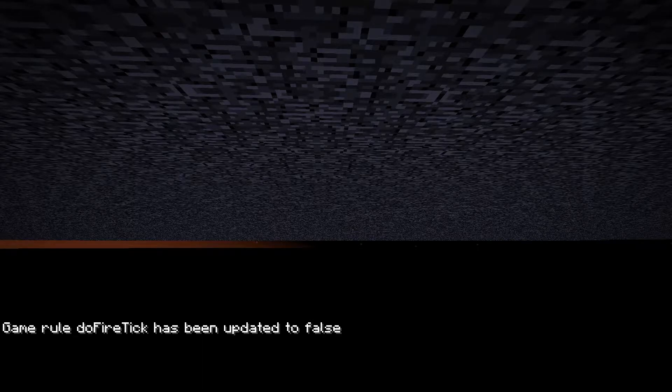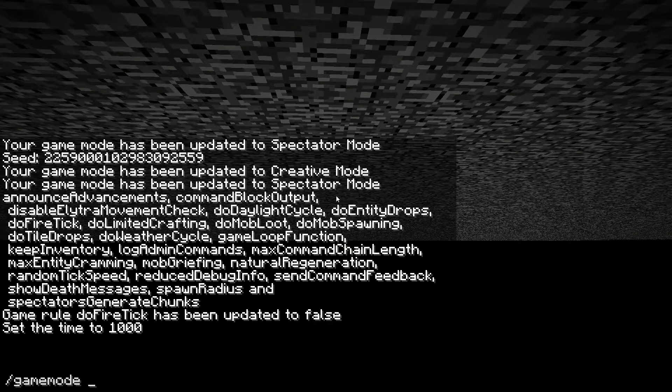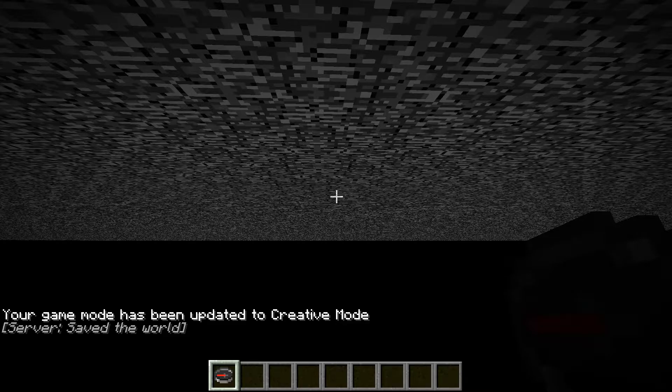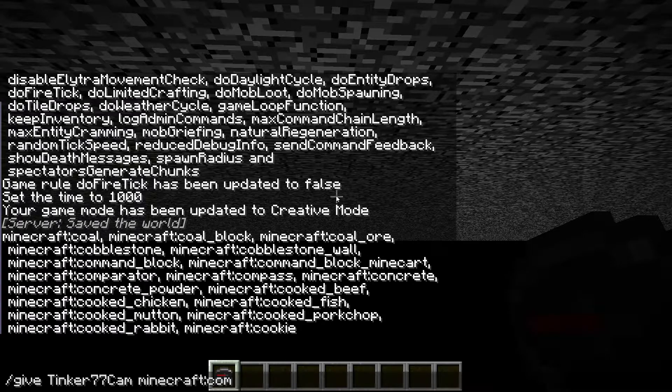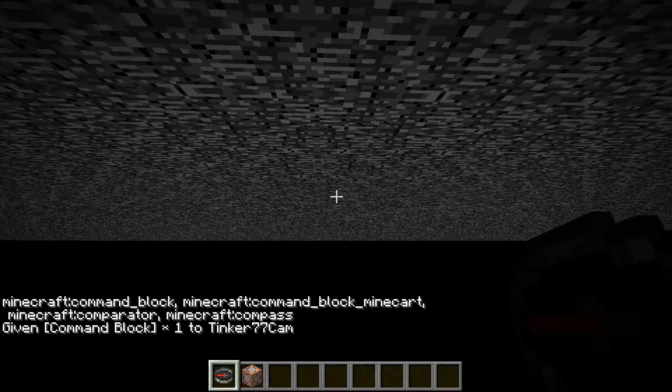What else do we want to do? The next thing I want to do is make sure that we can have the ability to sleep. Let me go look that up and I'll be back. We're down underground here, and I want to go back into creative mode — gamemode 1. I need to first of all have a command block. So we're going to do slash give, and I'm going to put in my name, tinker77cam, and minecraft command block. That's one of the first things you need to remember to have.